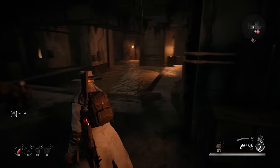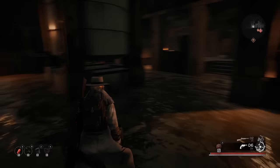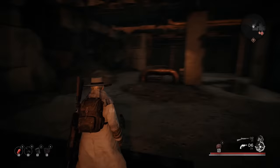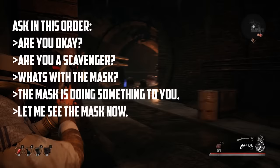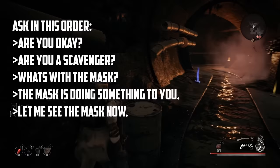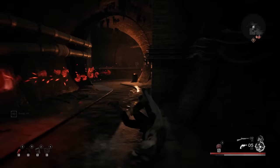This next one has to be done in a certain order to unlock both secrets. First, try to find the Mad Merchant in Junk Town on Earth. This is for the Twisted Mask — a root bark tree-looking mask that's one of my favorite pieces of gear in the game. You either have Junk Town or you don't, so keep that in mind. Start a fight with the Mad Merchant by carefully picking dialogue options: choose 'Are you okay?', 'Are you a scavenger?', 'What's with the mask?', 'The mask is doing something to you', then 'Let me see the mask.' He gets aggressive and attacks. Since he's another survivor he has a shotgun, pistol, and melee weapon, so be careful. Eliminate him and you'll pick up the Twisted Mask.